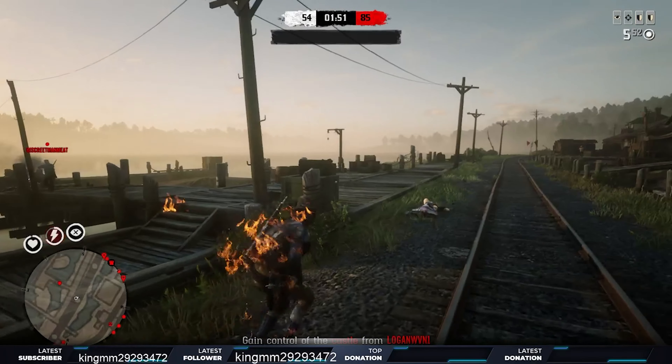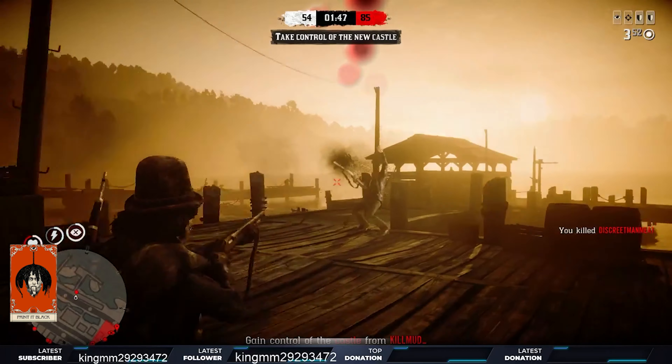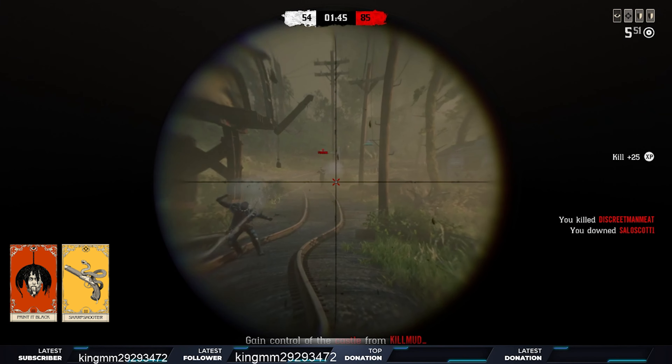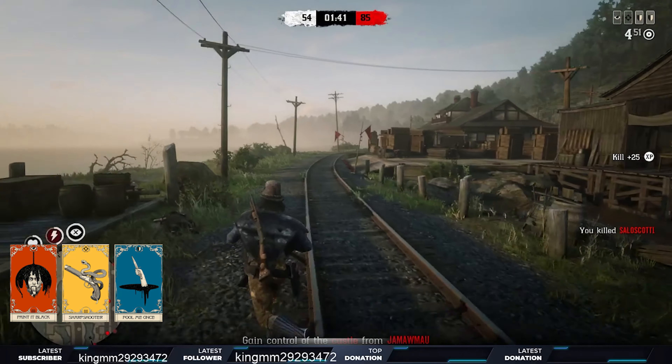You could use a medium scope with the Carcano but I've gotten used to the small one. The ability cards will be Painted Black to get the quick headshots. Sharpshooter — like I said, it's one of the most impactful cards in the game. For the third card, Fool Me Once: you get a lot of mileage out of this card — the more times you get hit the less damage you take, and it goes bigger with tonics. For the last card, Never Without One. It's just another great staple card — it won't save you all the time but it does help. This card also seems more noticeable on KBM and PC than on controller.